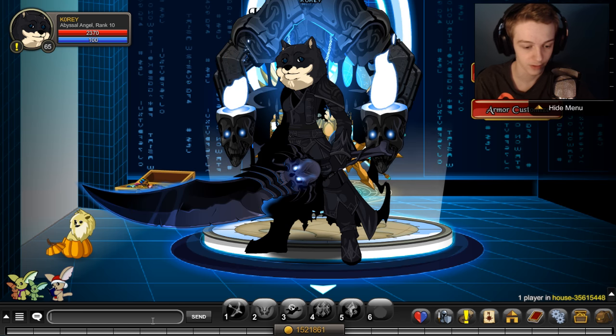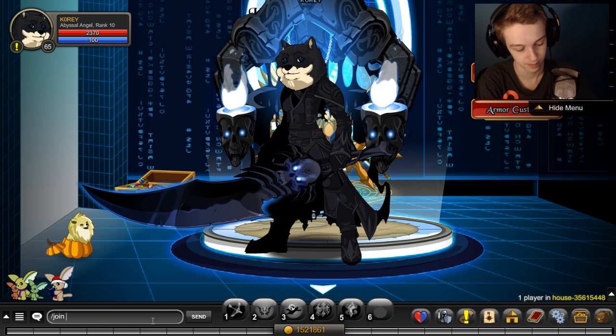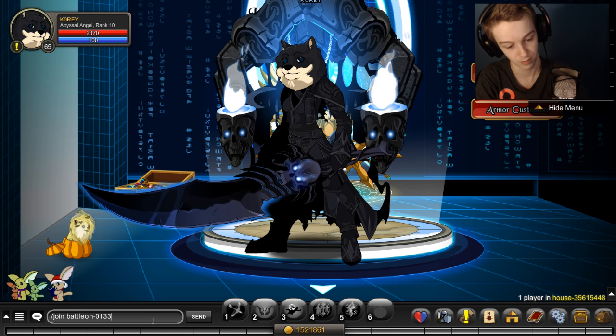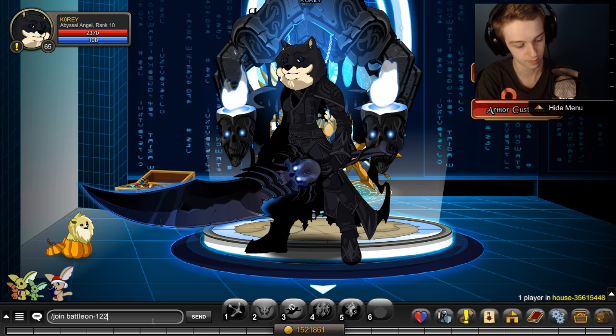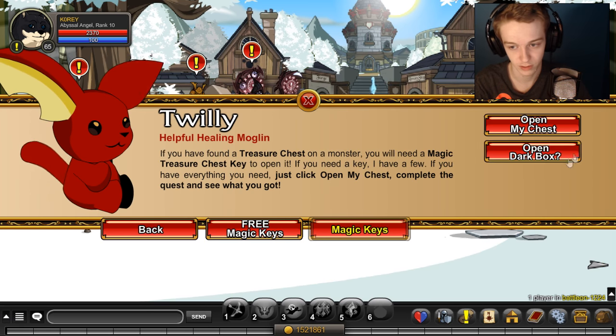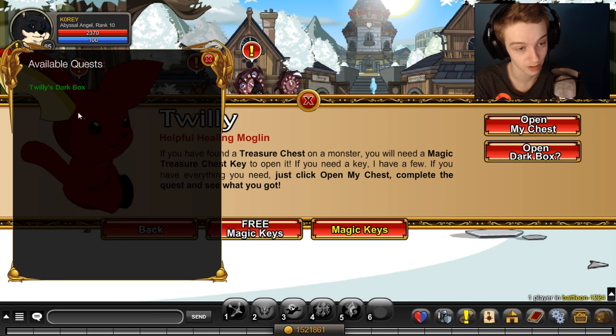So if you're unaware, we're going to slash join Batalon. Go to a private one — there we go. Let's go to private Batalon and talk to Twilly, trash chest, open my dark box.